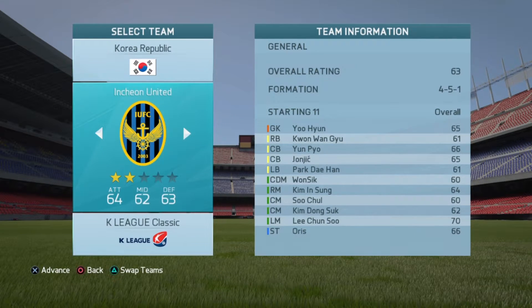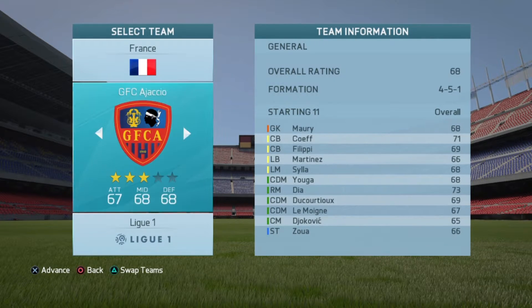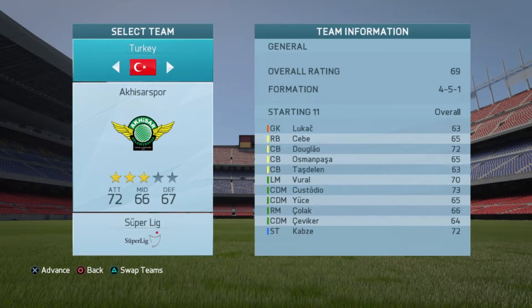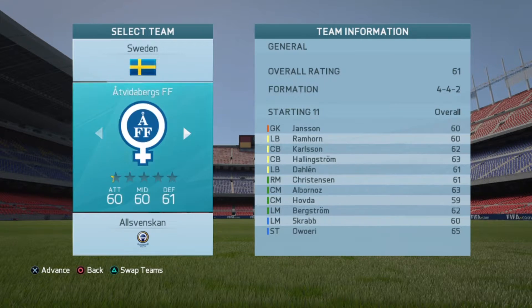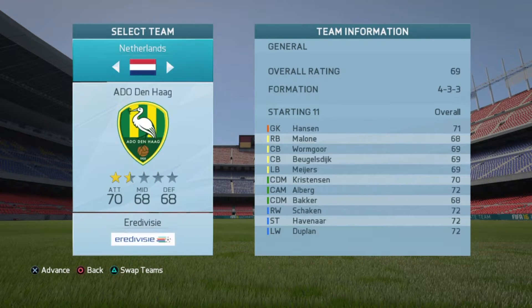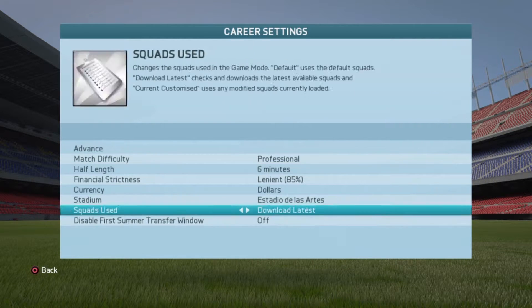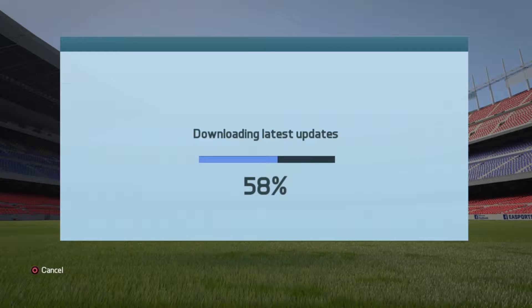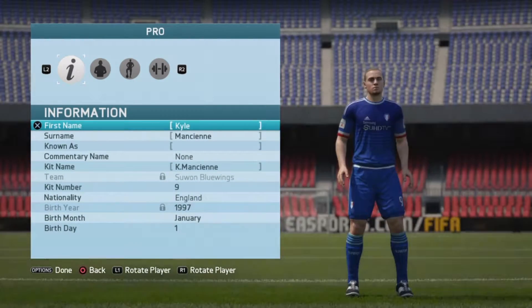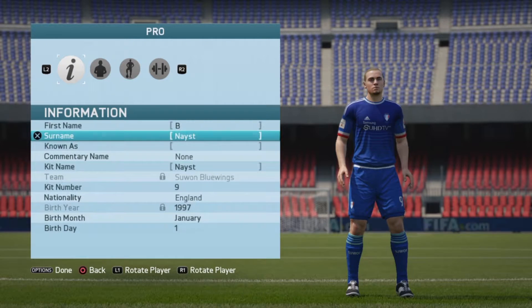Coming in at number four, I think they should start player career mode with a tryout — let you test your skills, showcase how good you are, run through some drills so you can get your starting stats and maybe your potential. That way you play well and teams that need a player at your position can give you offers based on your performance. They can even tell you the plan — so if your overall isn't that great and Juventus gives you an offer, they say they want to bring you on as the future replacement for Higuain and Mandzukic but you can't play yet, so they'll loan you out for one or two seasons.